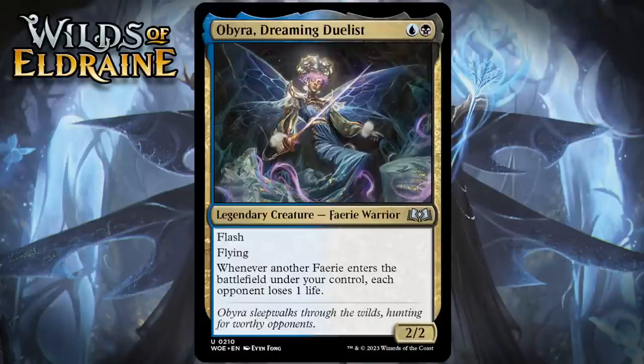Next up, it's Obira, Dreaming Duelist, which for a blue and a black is a 2/2 legendary fairy warrior at uncommon. It's got flash and flying. Whenever another fairy enters the battlefield under your control, each opponent loses one life. A two-mana 2/2 with flash and flying will always make the cut, so the fact that this will also chip in and make your opponent lose life while you play out your other fairies is nice, especially because so many fairies are evasive that chipping in for one damage here and there makes it a lot easier for you to do lethal. Obviously, blue-black is all about fairies in this format. I'm giving this a B.